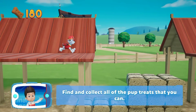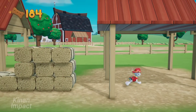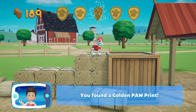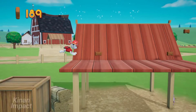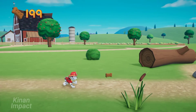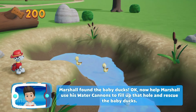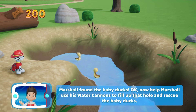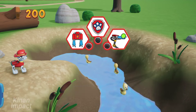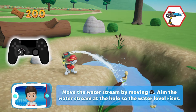Find and collect all the pup treats that you can. There's a golden paw print nearby. You found a golden paw print. You collected all of the pup treats on this rescue mission! Marshall found the baby ducks. Now help Marshall use his water cannons to fill up that hole and rescue the baby ducks. Turn the water cannons on by pressing the circle button. Now help Marshall aim the water cannons at the hole — move the water stream by moving the left stick. Aim the water stream at the hole so the water level rises.